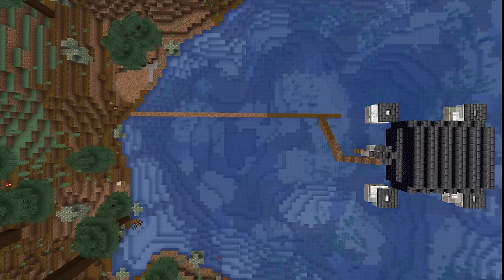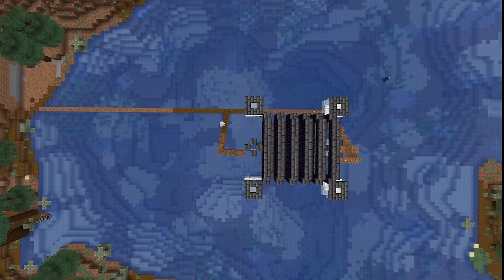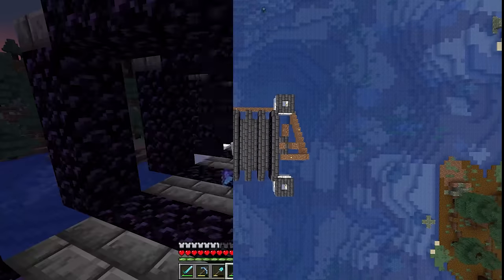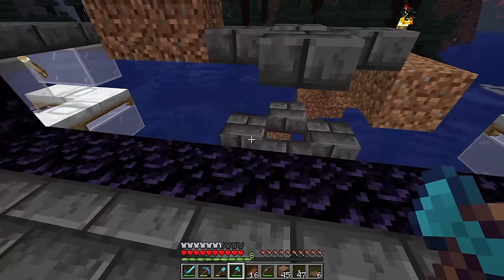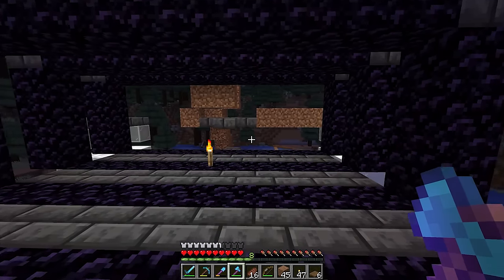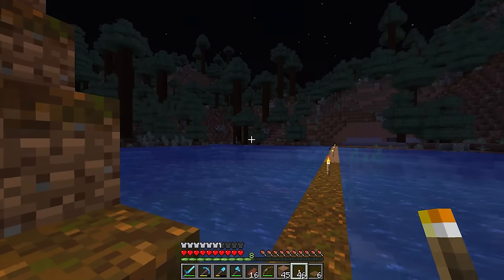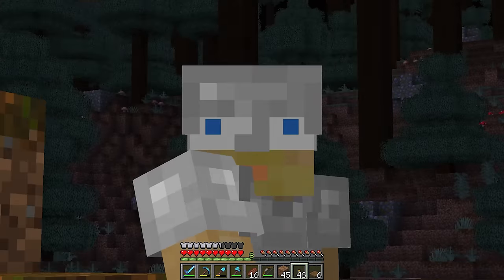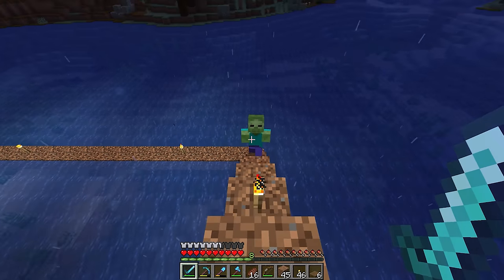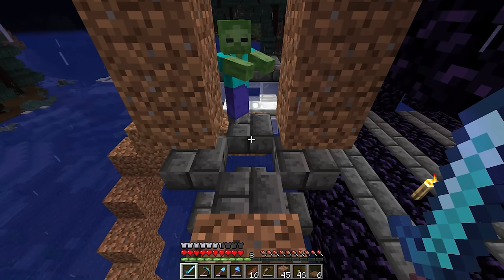Once I had all the platforms and portals built it was time to start building dirt bridges. I'm going to need two zombies for this iron farm so I need a good way to get them over here. The audio cut out here — basically I need two zombies, it's night time, and I need to get them into these chambers. Hopefully a few spawn nearby so it doesn't take me two or three nights, because this is what always takes the longest.